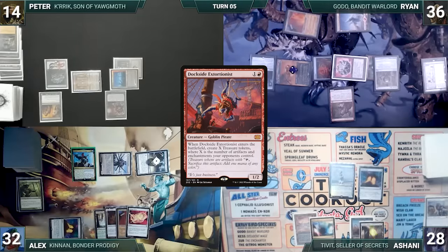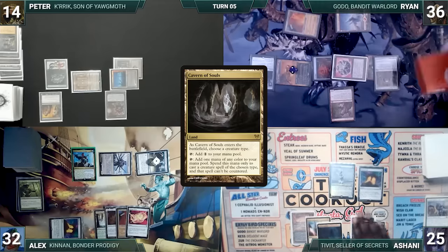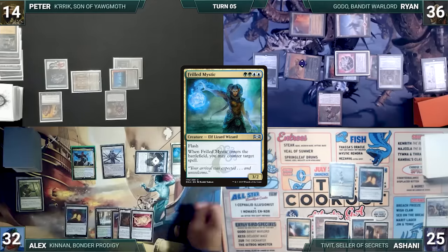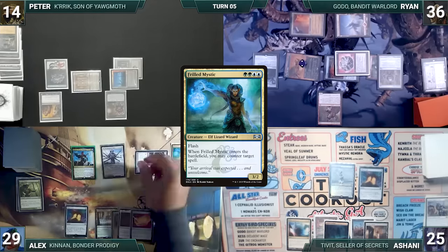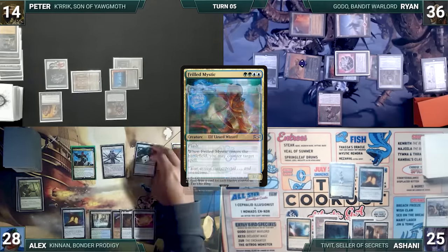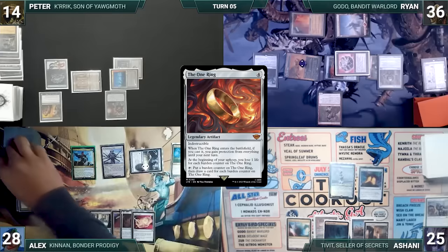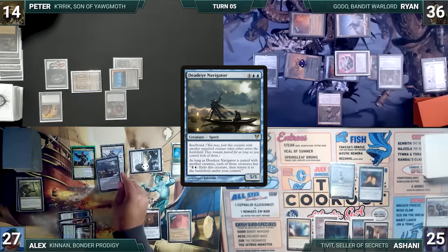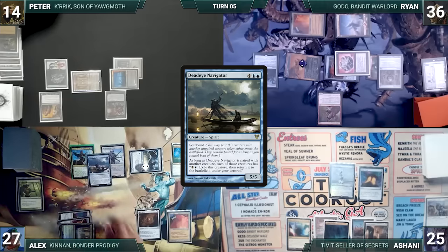During his upkeep, Ashani loses his Mana Crypt role and takes three damage. He draws and plays a Cavern of Souls, naming Rogue as it enters, then passes. At the end of Ashani's turn, Alyx flashes in a Frilled Mystic. During his upkeep, Alyx loses his Mana Crypt role, takes three damage, and loses a life to the One Ring. He activates the One Ring, adding a counter and drawing two cards. He draws and taps Waterlogged Grove to cast Deadeye Navigator. It enters and soul bonds to Frilled Mystic. The table straps in and Alyx passes to Peter.